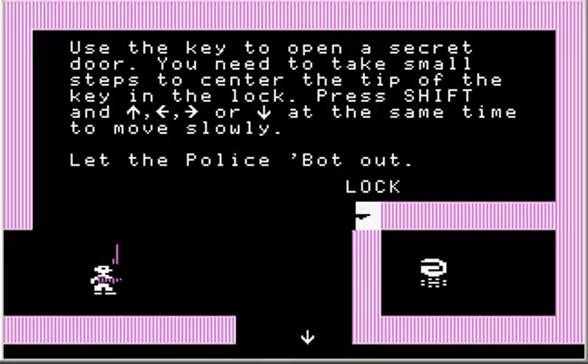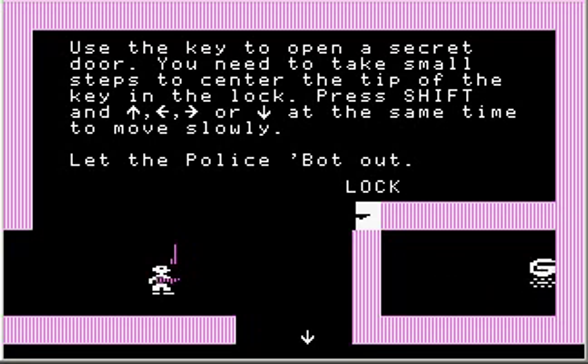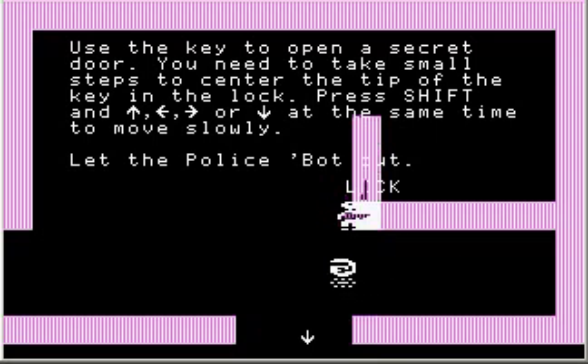Use the key to open a secret door. You need to take small steps to center the tip of the key in the lock — press Shift and arrow keys at the same time to move slowly, to let the police bot out. By the way, this trips up a lot of people: if you're using the inverted T arrow keys, taking these small steps will not work. You need to use Shift and the numeric keypad keys for this to work correctly. I stepped carefully until the key went into the lock, and lo and behold, I let the police bot out.